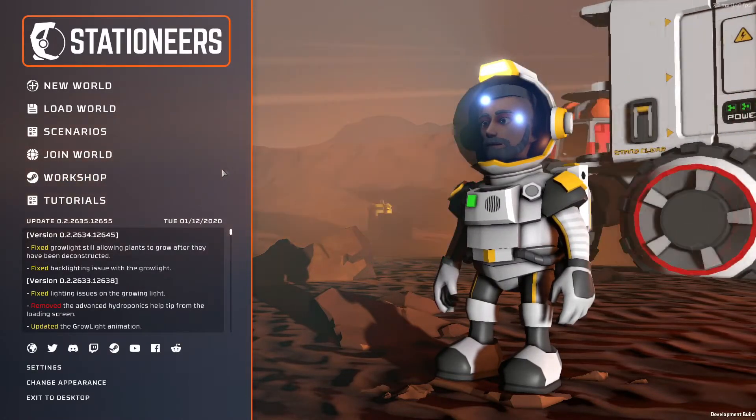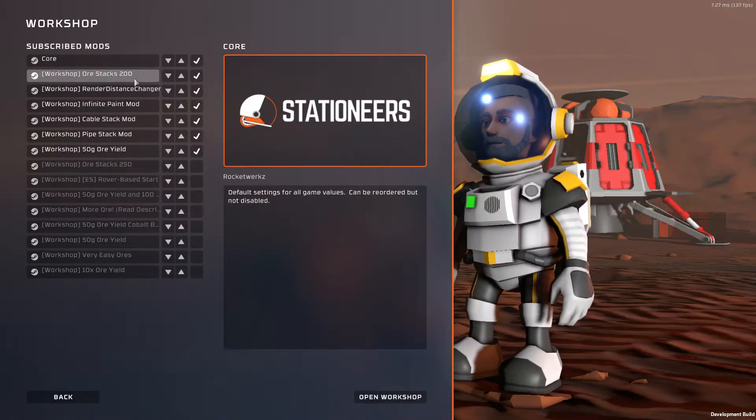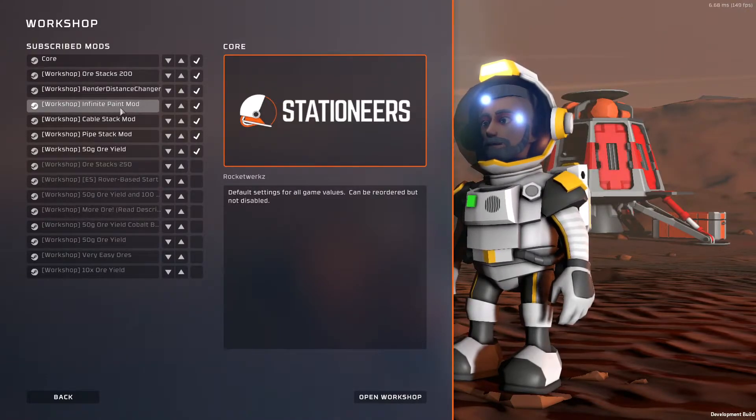So here we are at the opening screen. Click on workshop. You can see the ones that I've got that I'm playing with at the moment. I've got the pipe stacker which gets 200 cable in your inventory in one slot, infinite paint because I can't be arsed to grow flowers yet, render distance change which is quite good, and then the all stacks to 200.